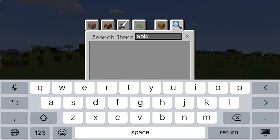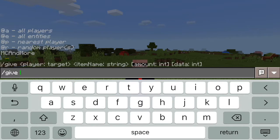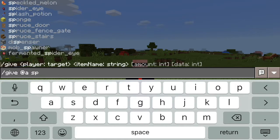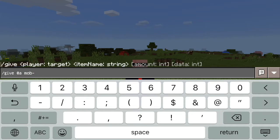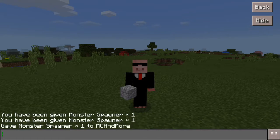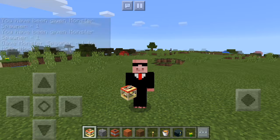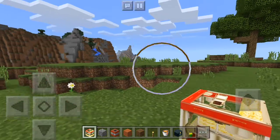Okay, so this block is not actually in survival — this is a creative-only one. I'll use a slash command to get it: mob spawner. All right, should have it in my inventory now — there we go. This monster spawner is pretty cool. I'm probably going to go out of third person right now. It's the only block that's creative only, but there is a survival alternative to it.